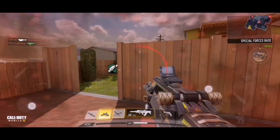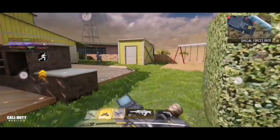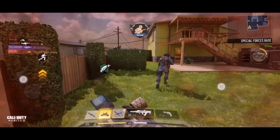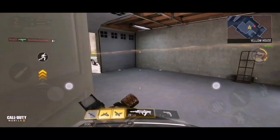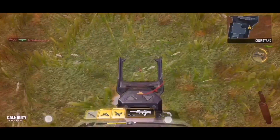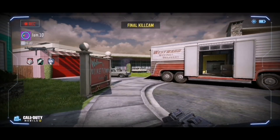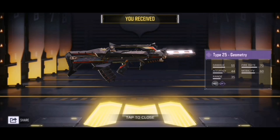Taking out a couple of guys with the flamethrower before dying. It's a close game — I can see the score but you guys can't. We need a couple of kills to pull ahead. Got one guy on the right side. We need one more kill to win — a guy is coming up right now, but we can't get him. That's the game — we came second by one point. Extended mags definitely make a noticeable difference on this gun.